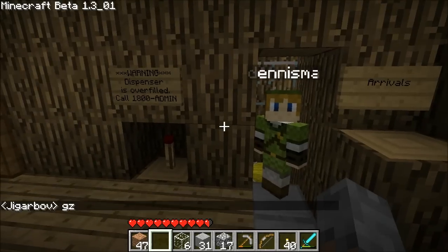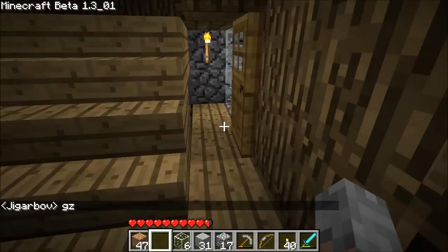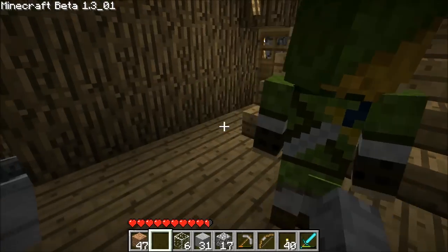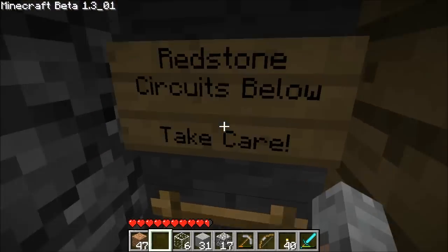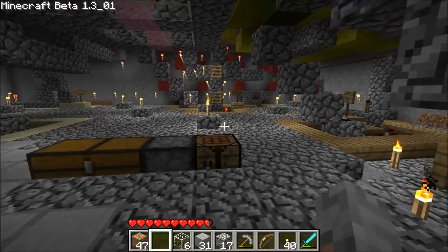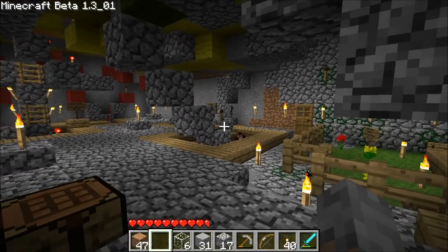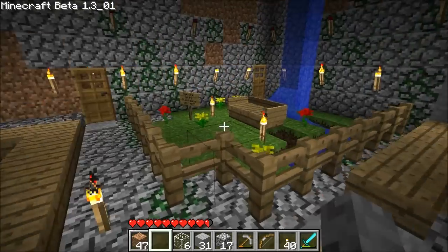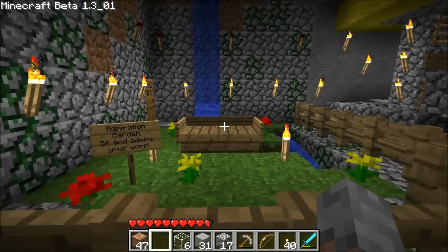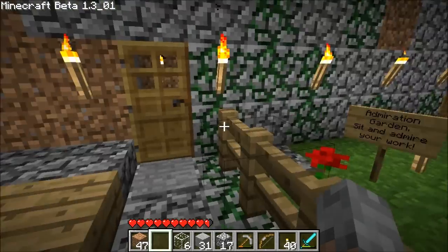And that's the mine cart system. There's one more part we have down here — after a long day of redstone, we decided to make a little garden. It's the admiration garden. You sit in it and admire your hard work.